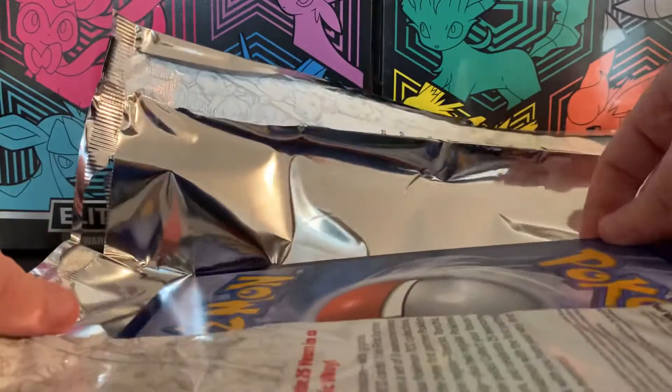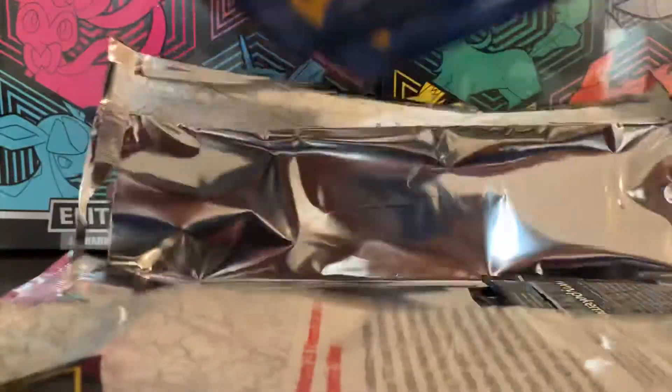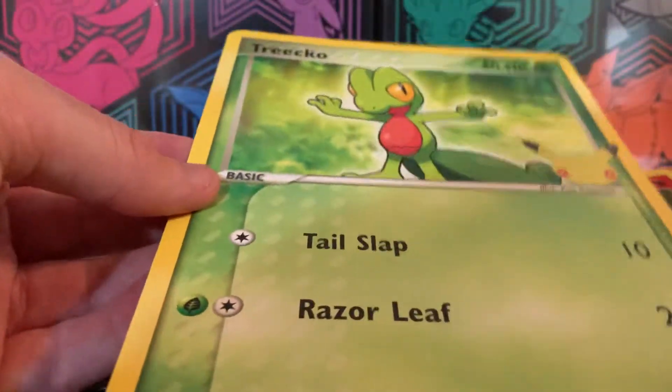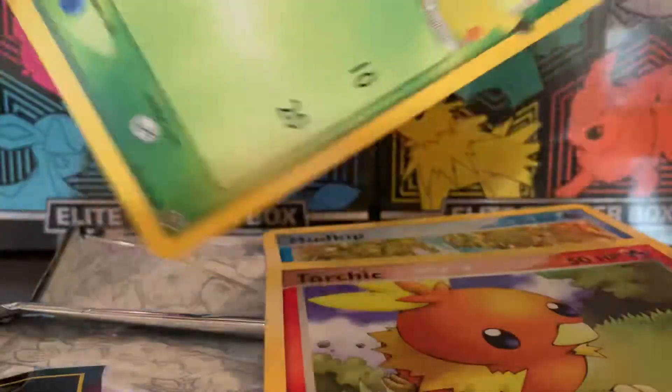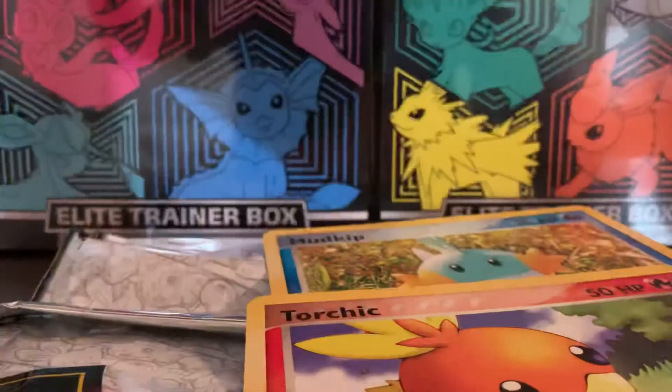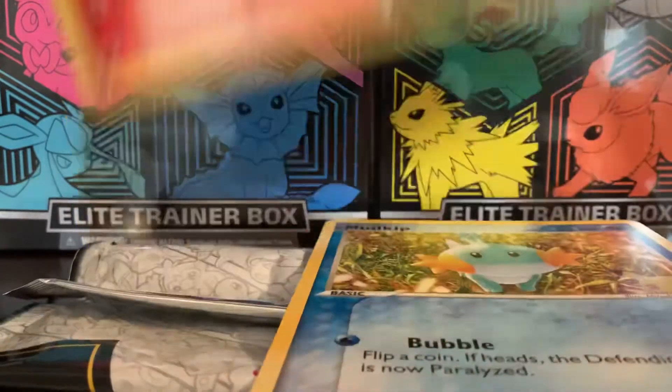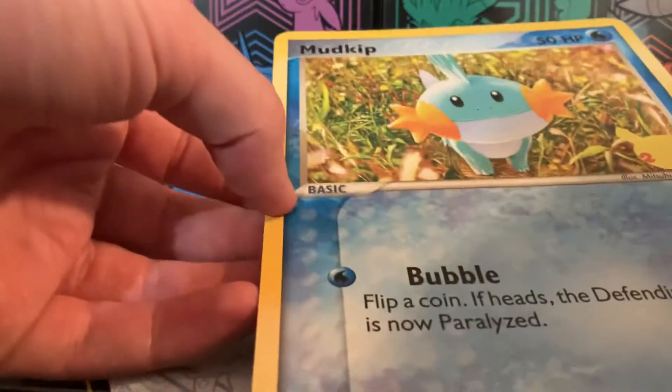First we should take a look at the cards. We have Trico — get it sideways there — got Torchek, and Mudkip.